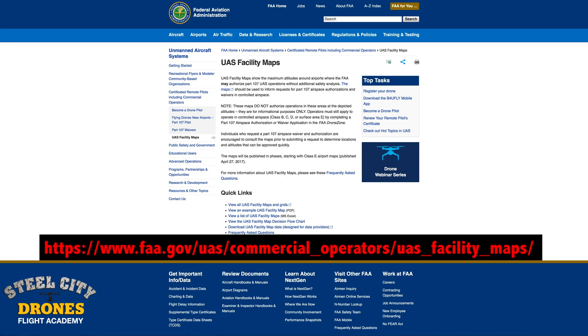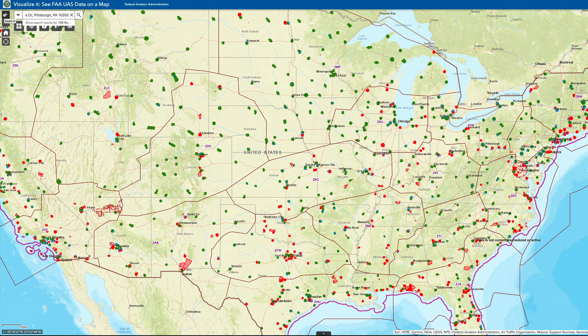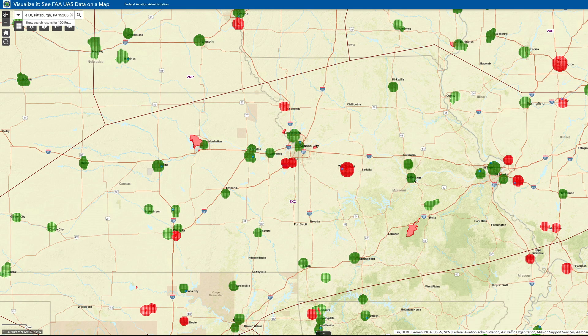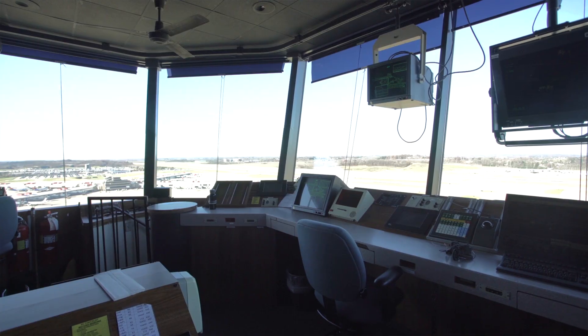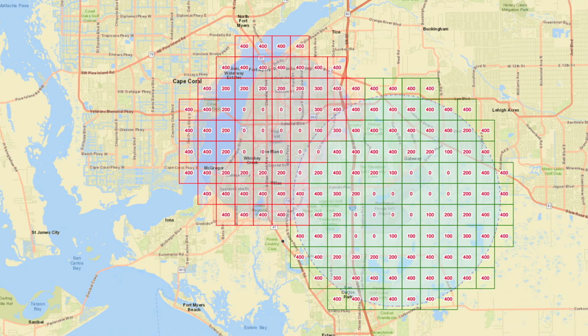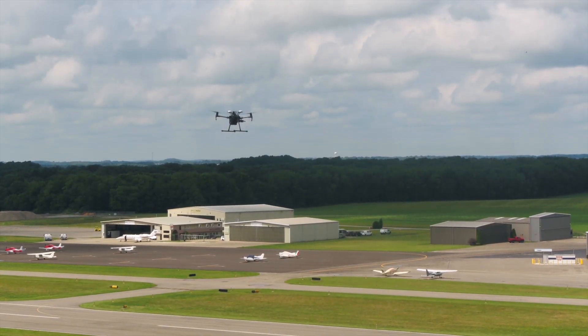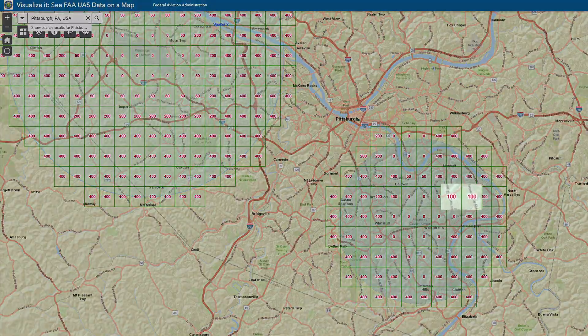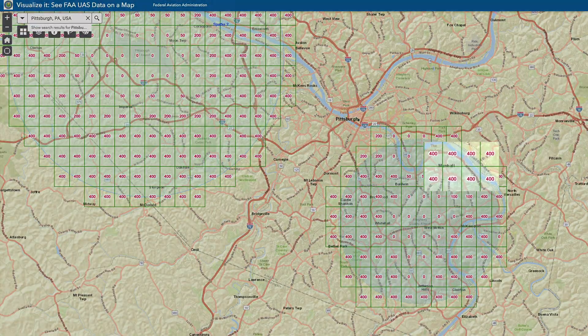You'll see an address on your screen — it's the main FAA UAS Facilities Map website. It's the entire grid across the United States, zoomed all the way out, and you'll see all these different airports. The FAA asked all airports in the country to map out the areas around their airport where drone operators flying up to certain altitudes won't interfere with their operations. And you'll see grid squares that say 100, some that say 200, some that say 400.